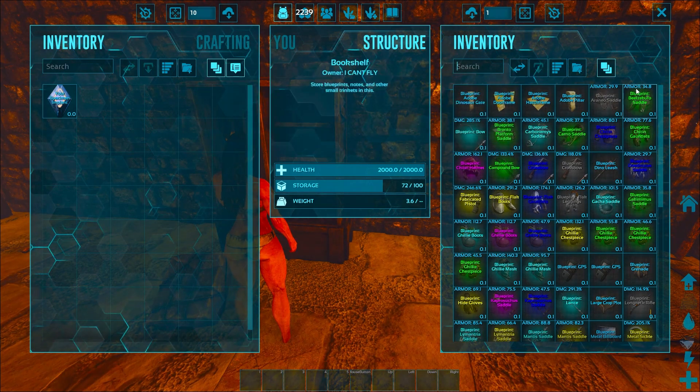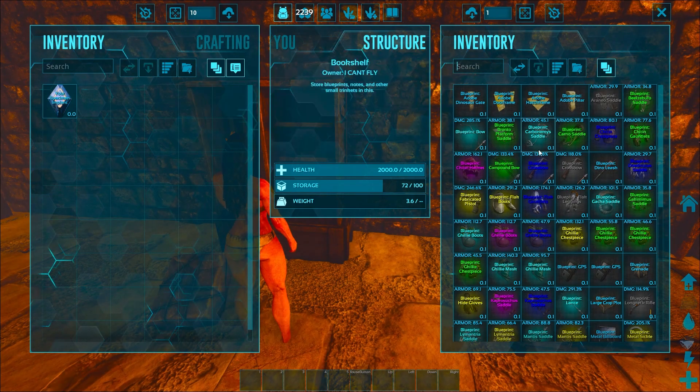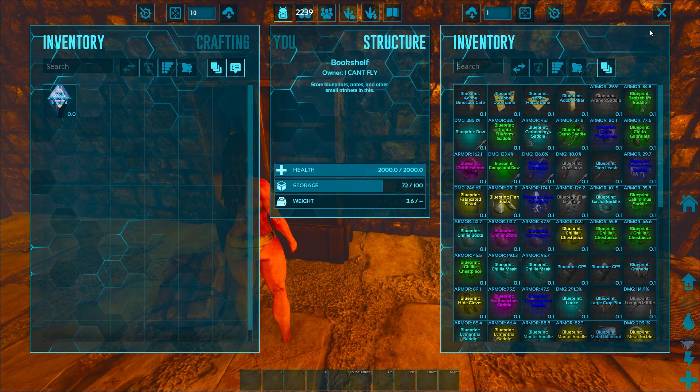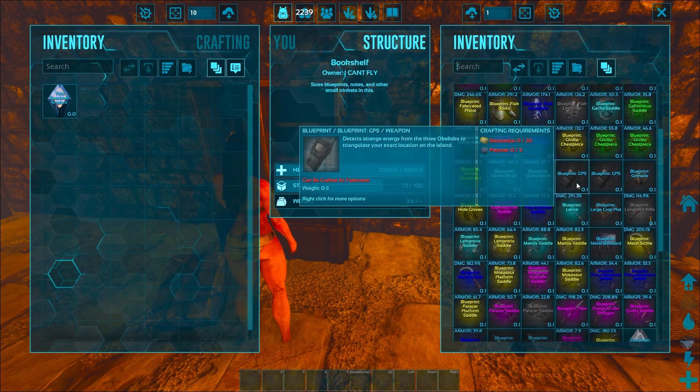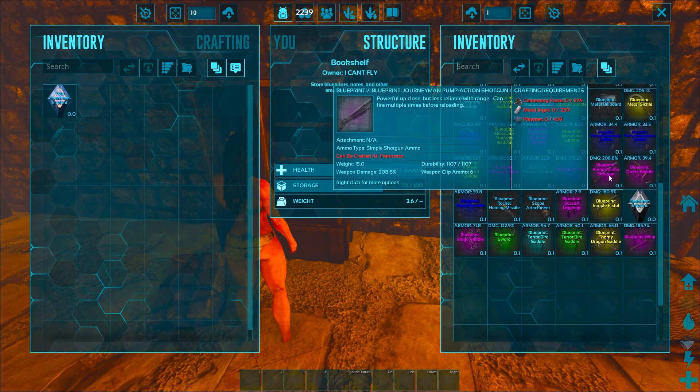Which type of bow — the base bow or the metal bow? I have a 300% base bow. That's crazy. Yeah, not too shabby. I've got a 133 compound bow, 138 regular crossbow. That's a decent flak. Yeah, it'd be easier just to sell these in the shop. A good shotgun BP.